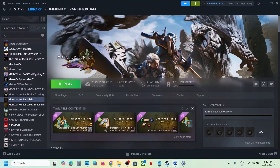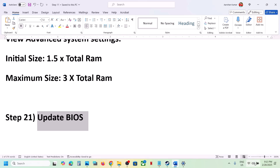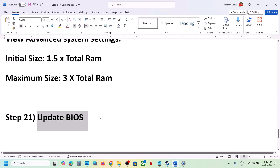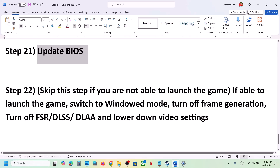The next step is to update the BIOS. Go to your system manufacturer's website, select your model number, and update the BIOS. For laptops, make sure the AC adapter is connected. During the BIOS update your system will restart — do not unplug the power cable. After the BIOS update, log into the computer and launch the game.